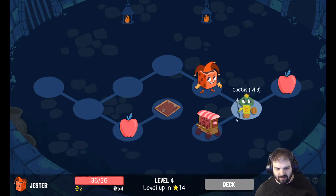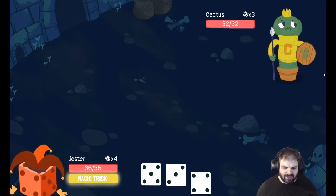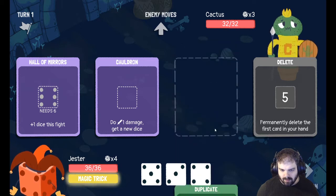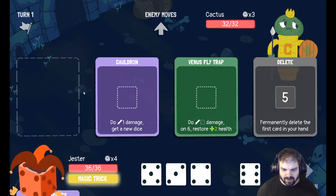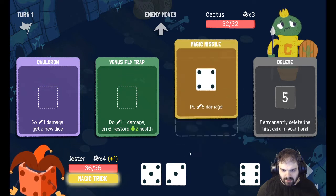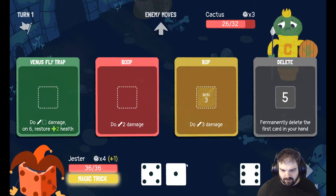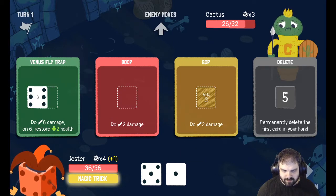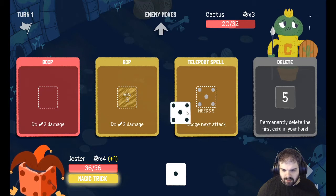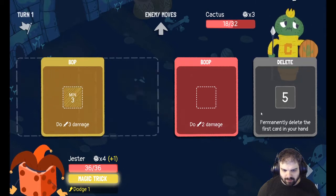I had the health there that I didn't take, that would have given me some extra HP. Oh look at this — hall of mirrors, what a card. We're going to throw a magic missile in — one damage and get a new dice, that's not very useful — but I can do six damage here. Oh, a teleport spell, that's very handy. And we'll do a boot.